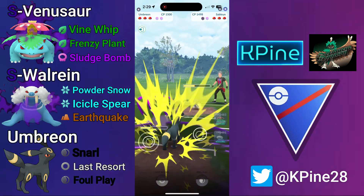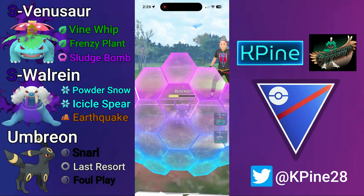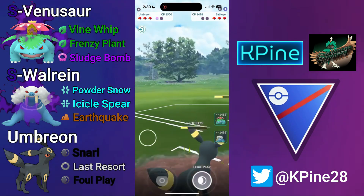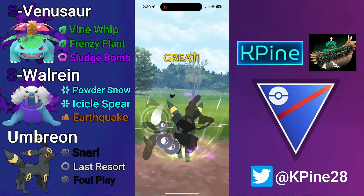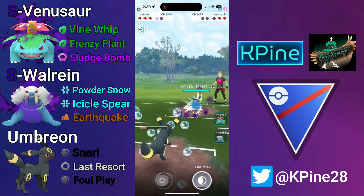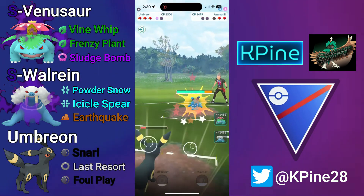My opponent gives up a shield, looking to make a play for the switch. We give up a shield as well because we absolutely want to maintain alignment at all cost. It looks like a Foul Play bait but it ends up not being — great for us because we were planning to shield anyway. We throw off Foul Play, get their last shield, or actually take out Sableye — they didn't have any more shields. This scenario just went from great to even better, and we come out with a shield advantage too.